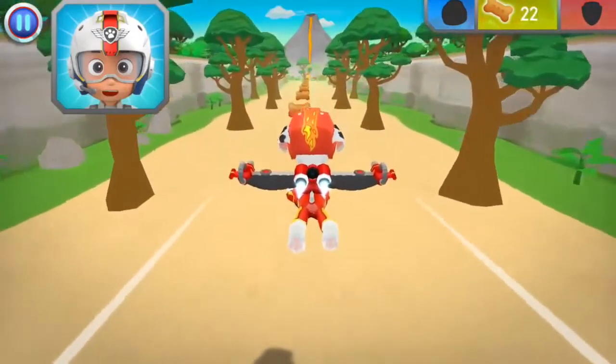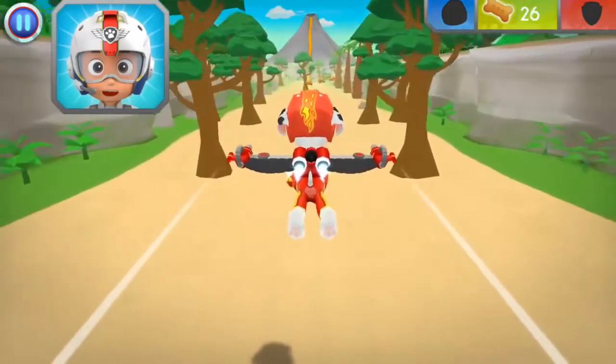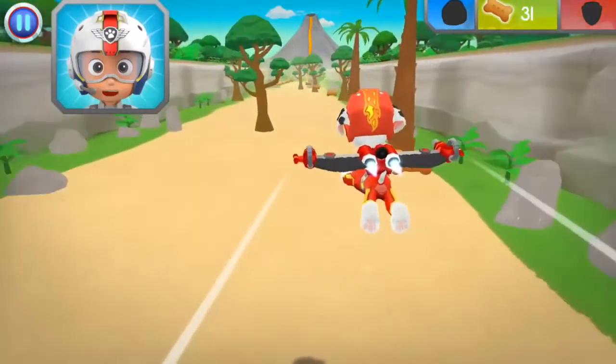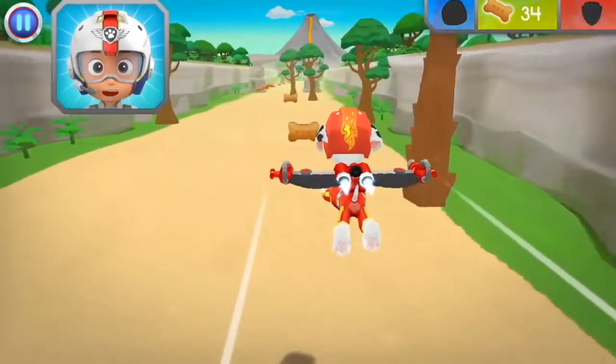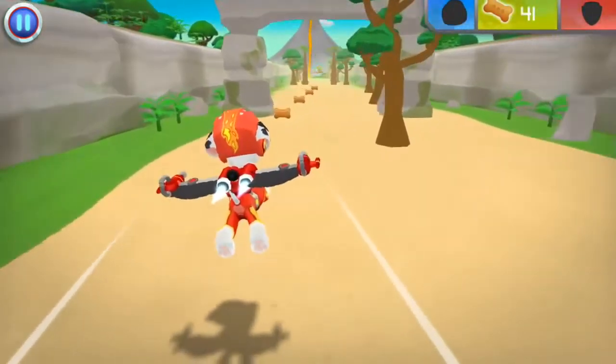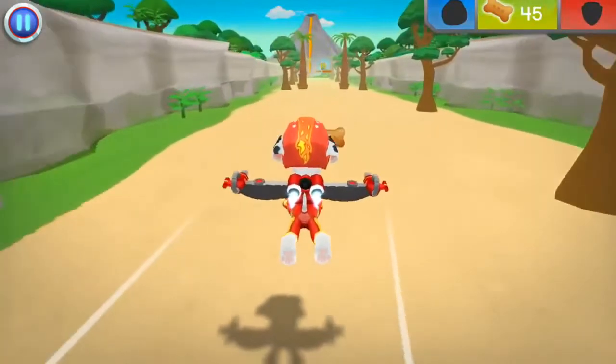Marshall! Come in! The volcano on Volcano Island has erupted. Rubble got there on the double, but he needs five rocks to stop the lava flow. When you see a rock, fly towards it to collect it. I'm fired up! Perfect! There's only time for treats!